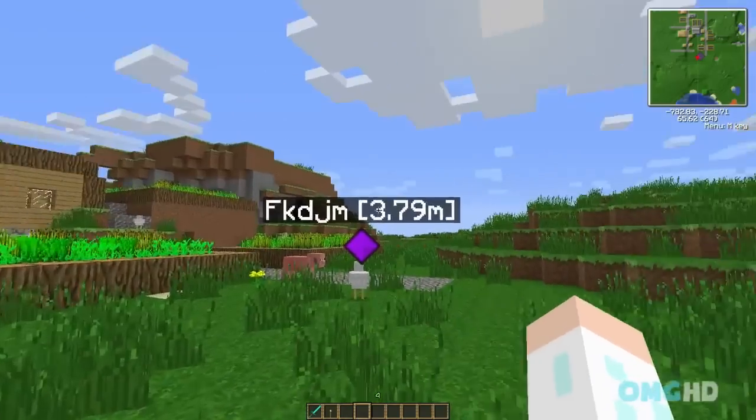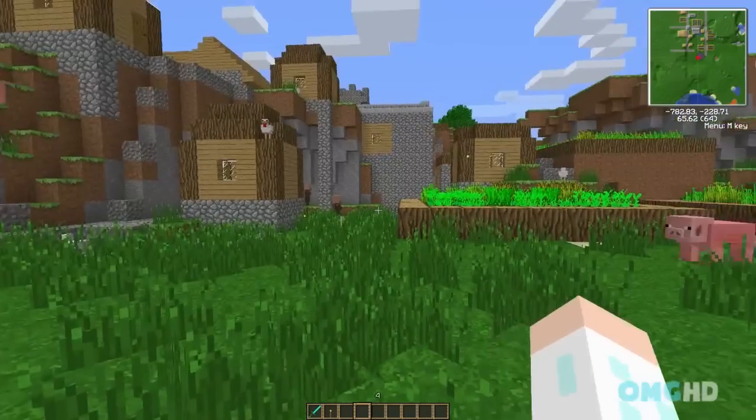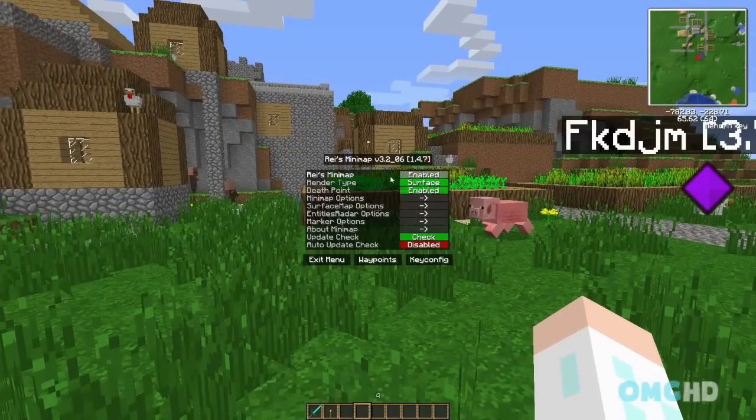Now time to show you how to actually configure all these settings. What you want to do is press the M key, and then you can enable your Raze Minimap right here — the little minimap on your screen in the very right-hand corner, or wherever it is when you install the mod. Render type: surface — that's what you usually want it on. Or you can have it on biome, which is just a color per biome. Or cave, where it shows you basically where the caves are. But you most likely would want to keep it on surface.